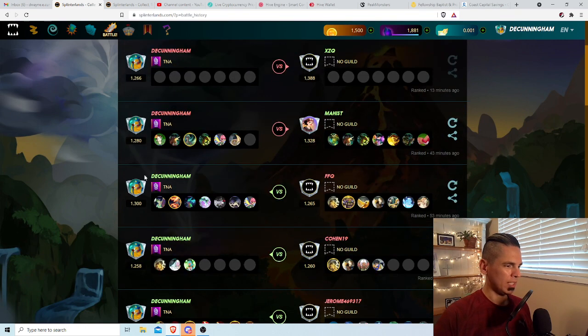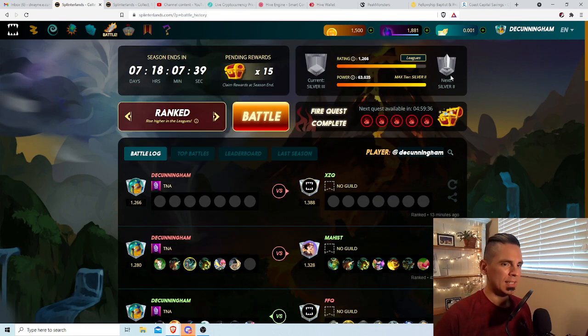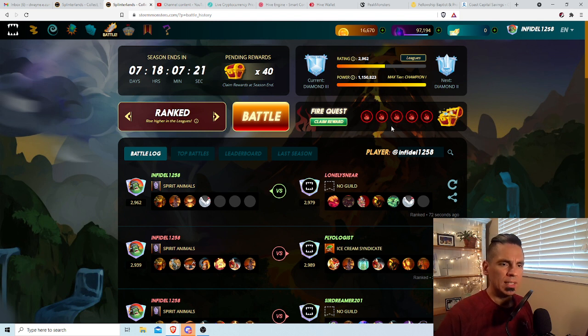We are on the cusp of Silver 2, and that is kind of the most we can get out of this power level. This is kind of the 15 loot chest reward threshold where we're going to land with this deck. Our rank is currently 1266 on the secondary account, DE Cunningham. The primary is 1229.62, pushing for Diamond 2. We're aiming to finish in the top 20 of the Diamond League.